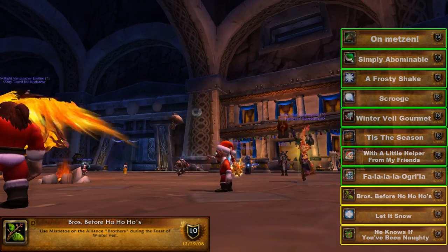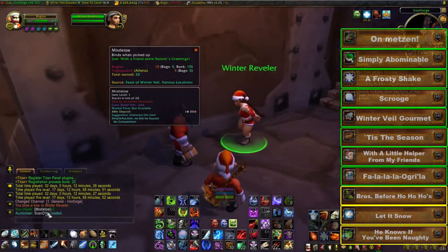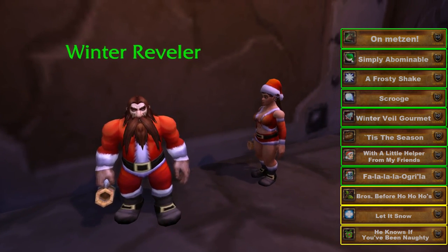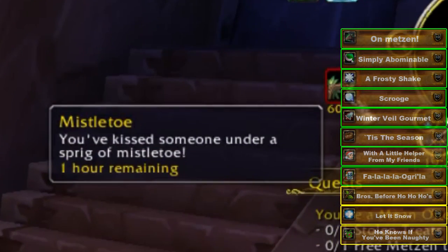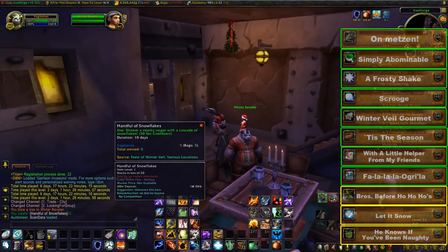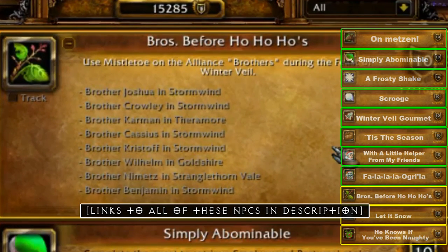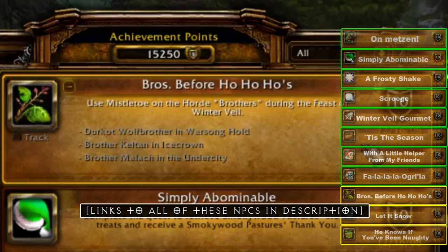For the Bros Before Ho Ho Hoes achievement, you have to use Mistletoe on various NPCs in Azeroth. You get Mistletoe by using the /kiss emote on Winter Revelers found in most inns — you'll either get a Mistletoe or a Handful of Snowflakes. You can /kiss them every hour due to a one-hour debuff. Alliance need eight Mistletoes for Brothers Joshua, Crowley, Cassius, Christoph, and Benjamin in Stormwind; Brother Wilhelm in Goldshire; Brother Carmen in Theramore; and Brother Nimetz in Stranglethorn Vale. Horde need three: Brother Malach in the Undercity, Brother Keltan in Icecrown, and Durkot Wolfbrother in Warsong Hold in Borean Tundra. Check the description for exact coordinates.